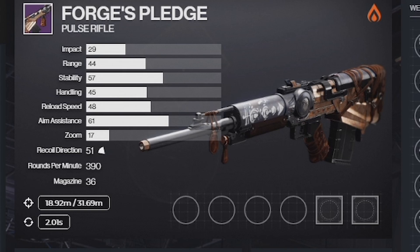We have the Forge's Pledge Pulse Rifle — a solar pulse rifle from the adaptive frame family. It has a nice grip and is very sturdy with high stability. Its base stats are: Impact 29, Range 44, Stability 57, Handling 45, Reload 48, Aim Assist 61, Zoom 17, Recoil Direction 51, Rounds Per Minute 390, and the magazine comes in at a whopping 36. The time to kill is roughly around 2.2 seconds, with damage falloff at 18.9 non-ADS and 31.6 in ADS.